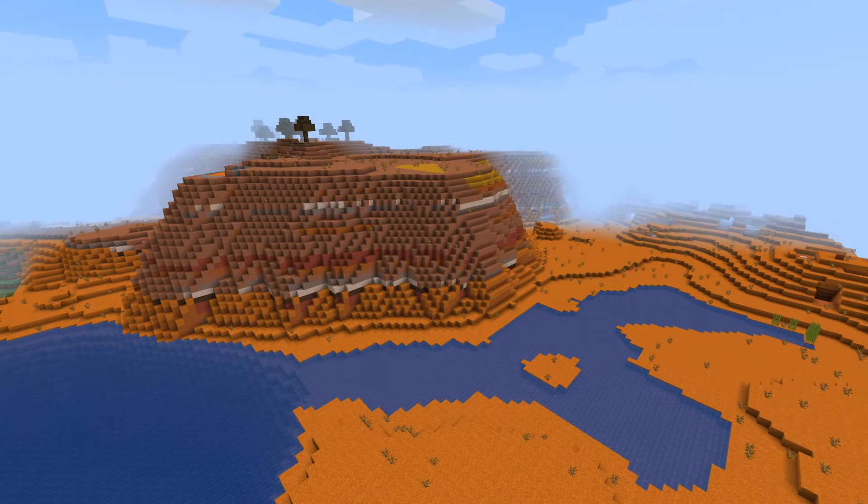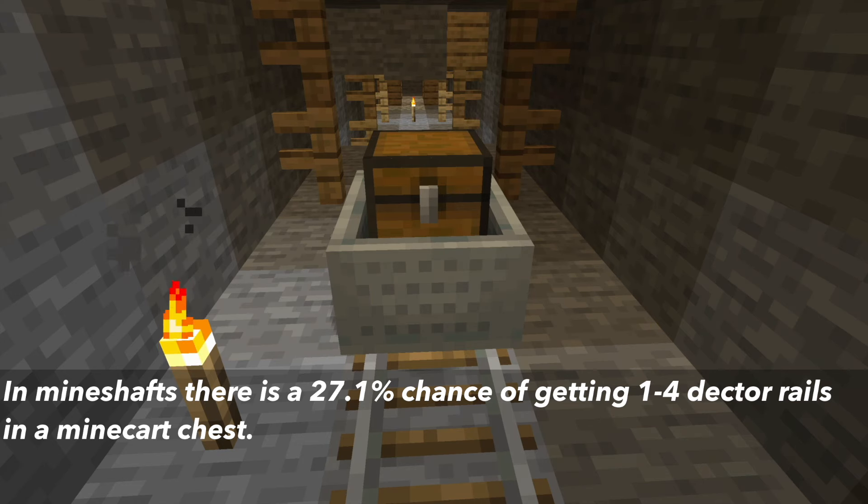Let's start with where you can find detector rails. In mineshafts there is a 27.1% chance of finding 1 to 4 detector rails in minecart chests.